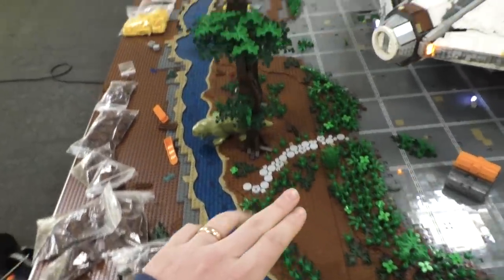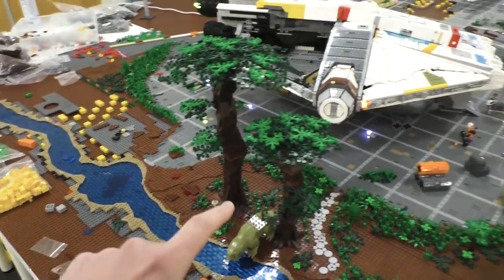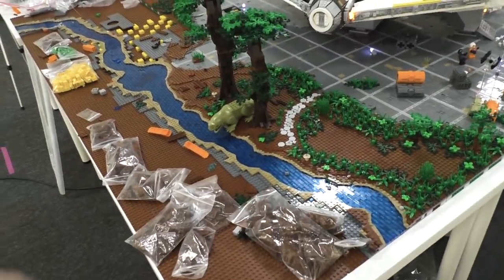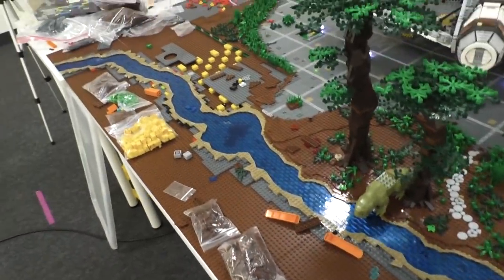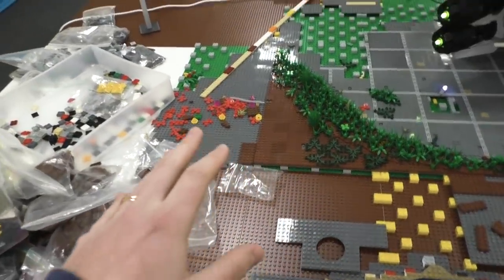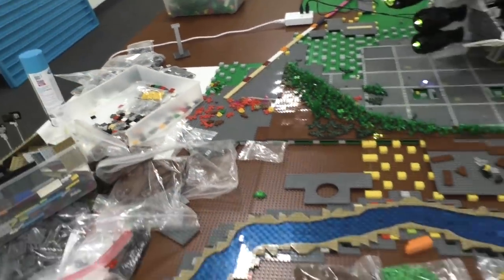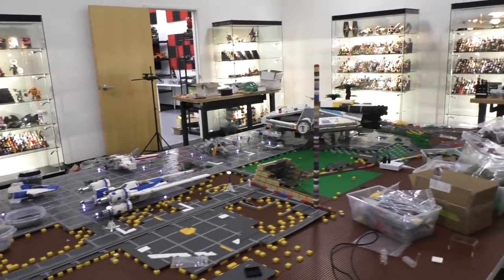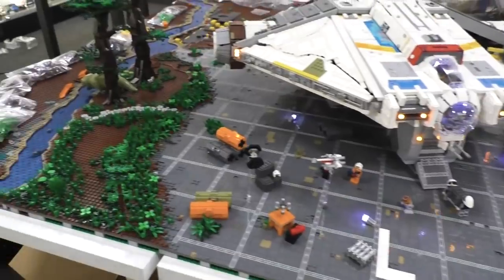This area obviously has a lot more work to do. We've got our two trees — we had three at one point but broke one. I need to put Jack on building more trees since he designed them, and we have the parts to build quite a few more. We're going to get this jungle more populated and fleshed out. We've got a lot of cool ideas for little Easter eggs and fun things to put in the jungle, and ultimately it's going to be encroaching on the Yavin temple with trees, vines, and moss growing up the side.